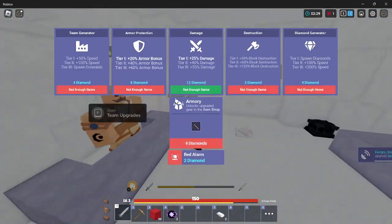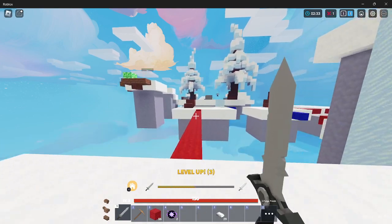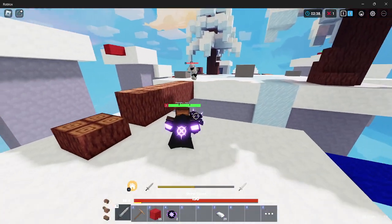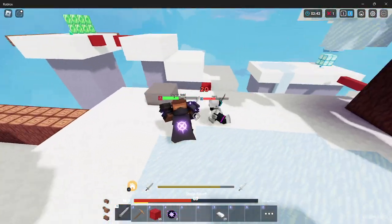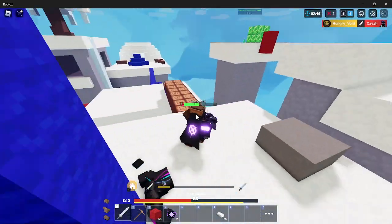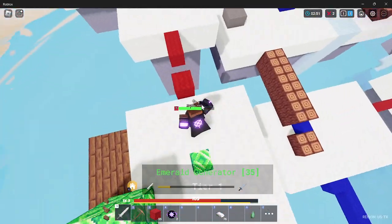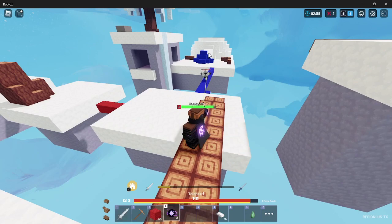I think I have everything I need to fight this guy. I can Pearl on him. I can attack him. There's no reason that I should lose — unless he gets Iron Armor. Well, he got Iron Armor, so I'm probably going to lose this fight. Never mind — I'll just combo him like that. I would not lose a fight like that. He outgeared me by so much, and I just comboed him.